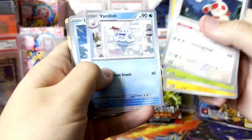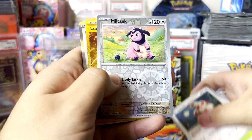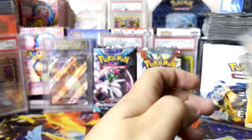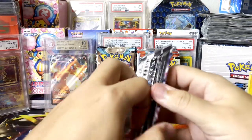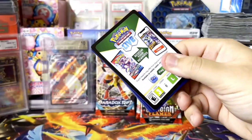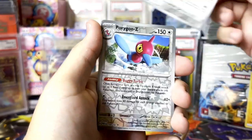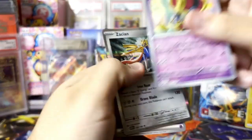I was talking about how the TCG would be affected. We got a Luxurious Cape gold card — nothing too amazing but a gold card nonetheless. Mega Pokémon got announced — mega evolution was teased at the end of the Direct. Mega evolution was arguably the best battling mechanic Pokémon ever had.